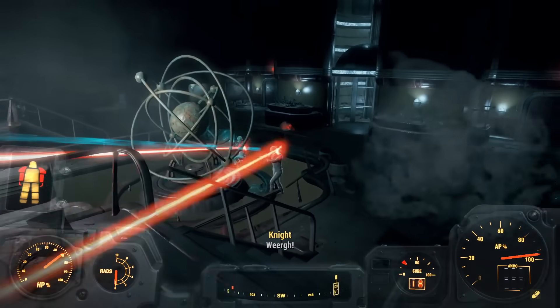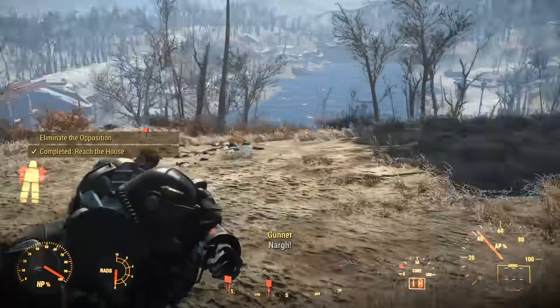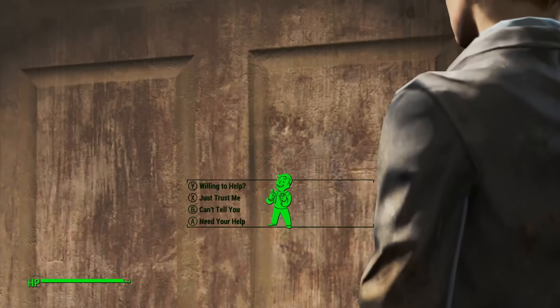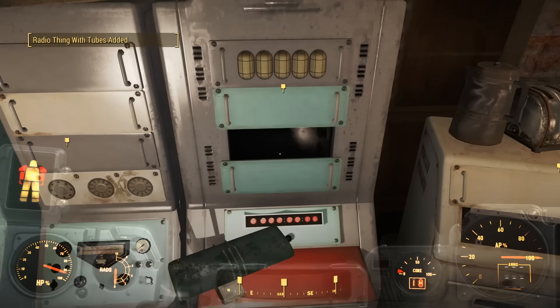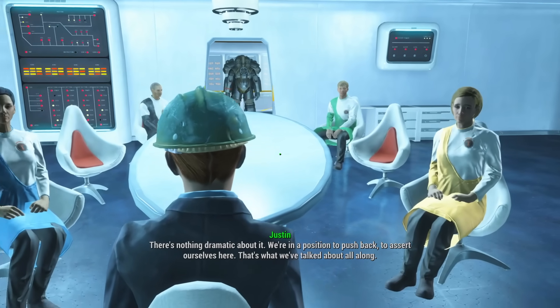I gave the Agitator to Ally back at the Institute, interrupted Father's medical evaluation, and went to a Grey Gardens location to solve a little problem. The Gunners outside never stood a chance. I convinced a contact to join the Institute, recorded a message for the Commonwealth, played with the dials and buttons in the Diamond City Radio Room, installed the Reactor, activated it, and attended my first Directorate meeting as the big train.